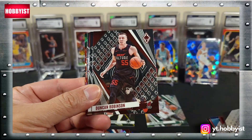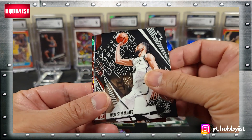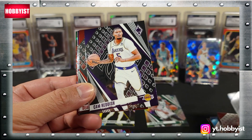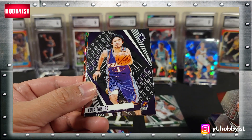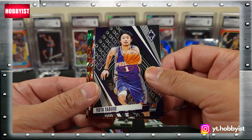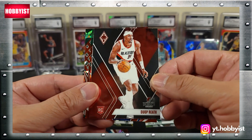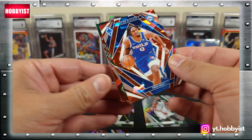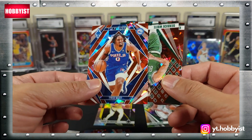Reggie Jackson, Duncan Robinson, Ben Simmons, Cam Reddish, DeAndre Ayton, Yuta Watanabe, Duwop Reith on the base rookie, and a Tyrese Maxey on the paragon — that one's pretty cool.